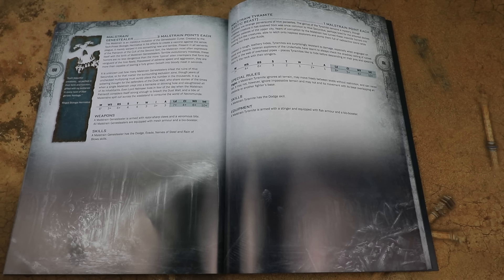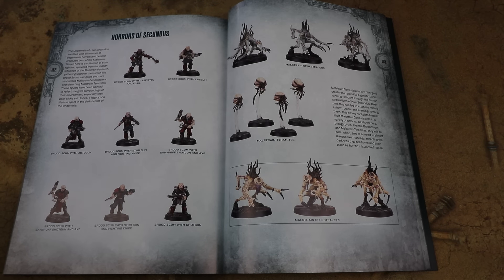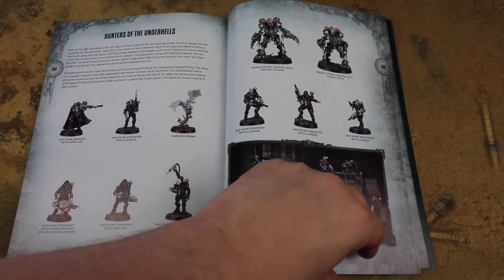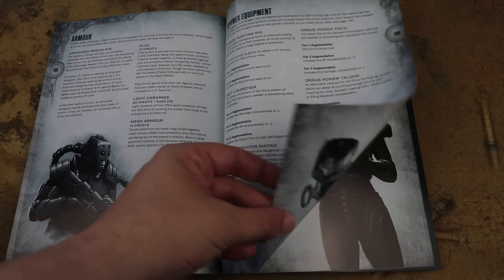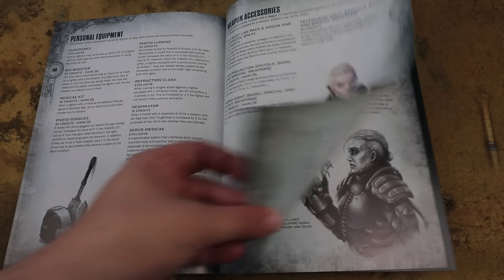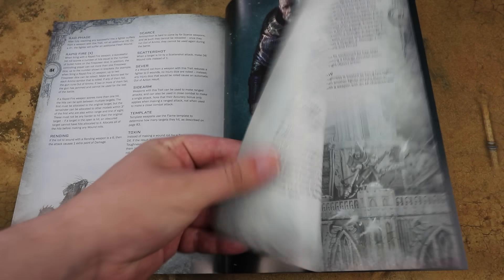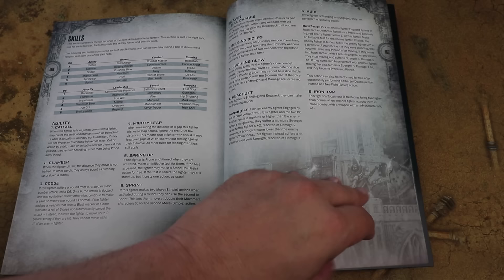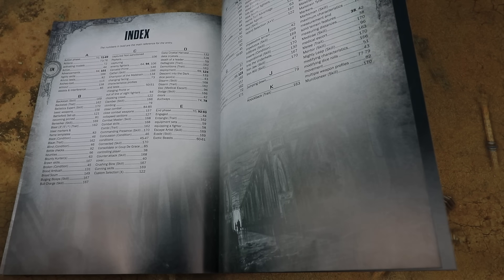I really enjoyed painting these guys up and was pleasantly surprised by how this book operates as a self-contained 'how to learn Necromunda.' It's a really nice way of doing it — you don't go diving straight into multiplayer campaigns and all the complexity, but you still have the full core rules. It's a really good decision that makes it a lot easier to pick up and learn the game.